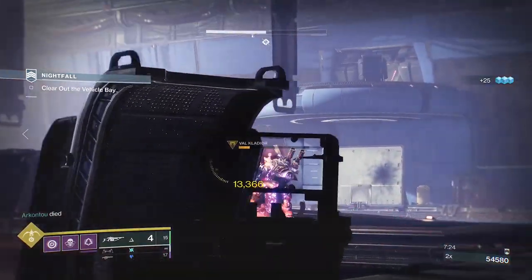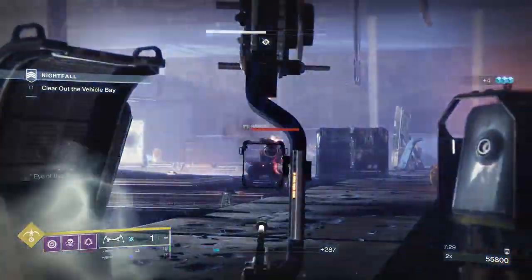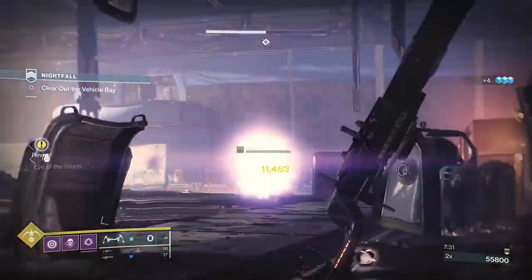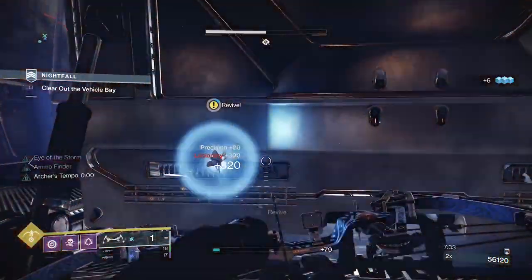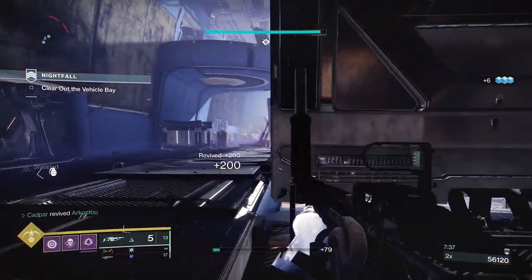Number two is Arbalest — a kinetic linear fusion rifle. Its perk is Compounding Force, which fires slugs that cause massive damage to combat shields. What's unique about this weapon is that it's a linear fusion in the kinetic slot.